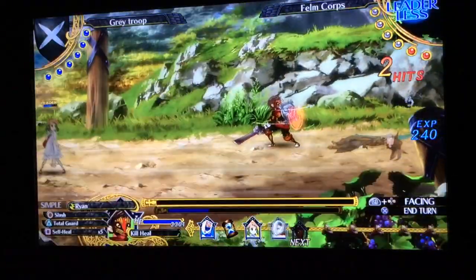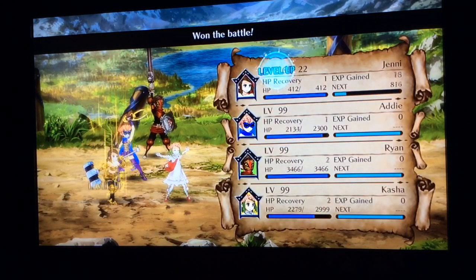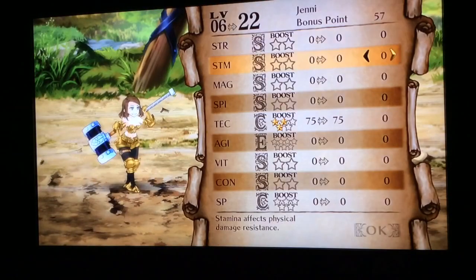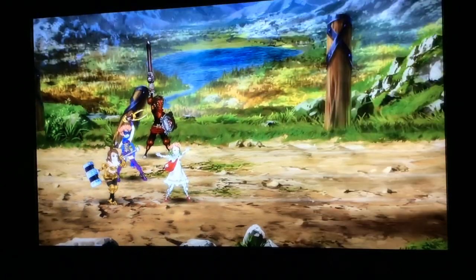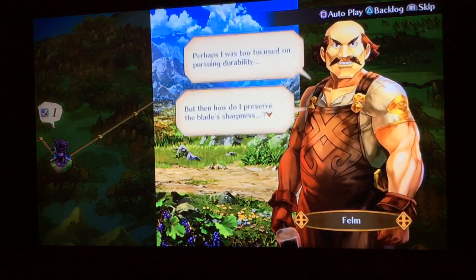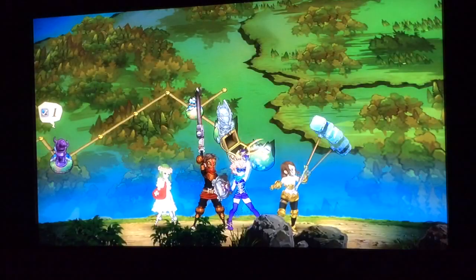So once you've beaten them, check it out — all the way to level 22. Just put her points however you want because it doesn't matter; she's going to rank up again. And that's how you do it. So that was level 1 to level 20 in like 8 minutes. You also get some gold. Then you just go to return to base.